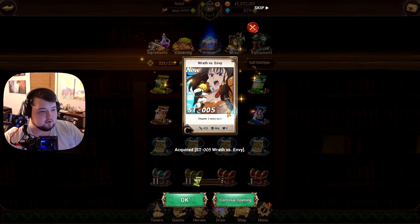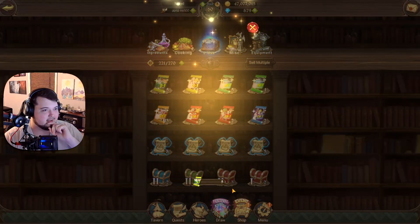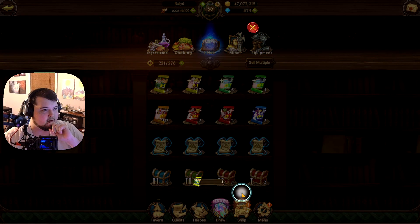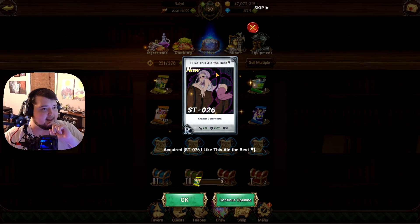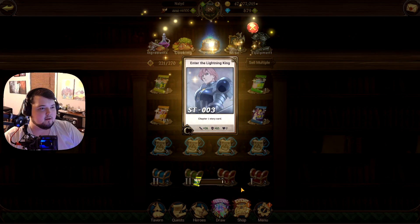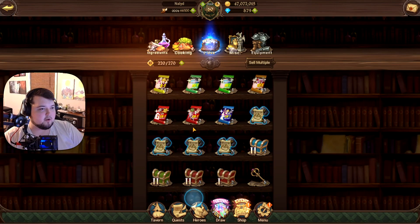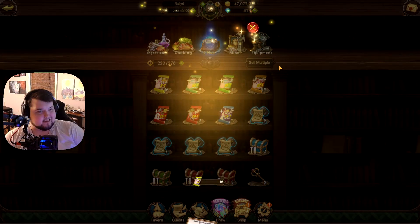Wrath versus Envy — that's new, kind of happy about that. Sacred Land to Stall, but not the one we were looking for. Unconscious Melee — already have that. Enter the Lightning King — already have it. I like this ale the best, it's a cool scene from season two. Fairy Warrior — we needed Fairy Mage though. Enter the Lightning King again, and last up the True Fairy King — unfortunately I already have that.